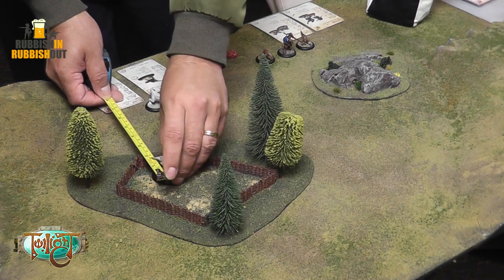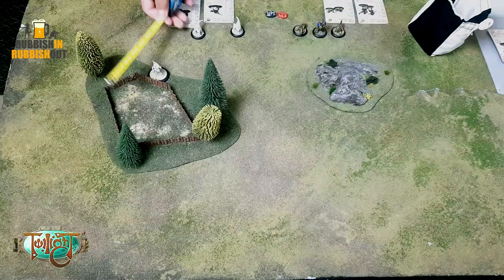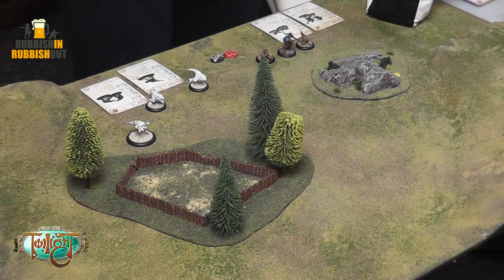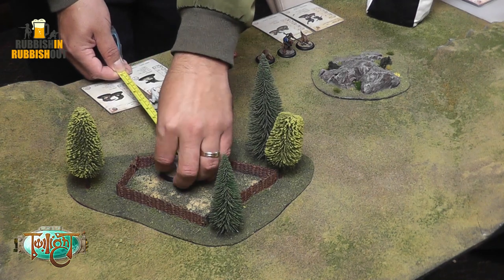If I want to move through difficult terrain or over a linear obstacle, I need to declare I'm moving cautiously for the whole of my movement — that would be four inches for this character. It's not a case of saying 'it's two inches to the fence, minus two from my stat of eight, then half the remaining six.' No — your total move is halved. If you want to move through difficult terrain or an obstacle, declare cautious movement, halve your stat, and move those four inches — which would take him into that little paddock on the table.